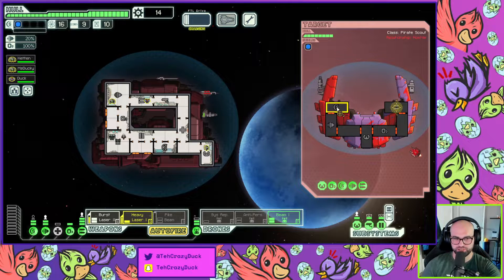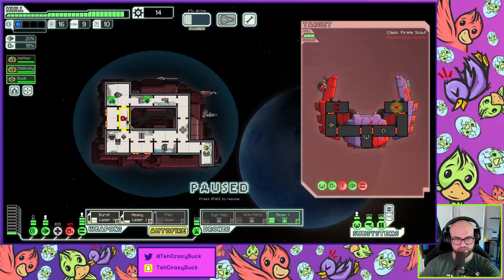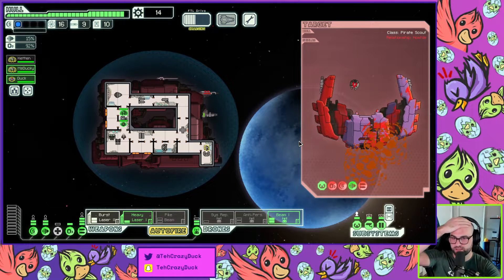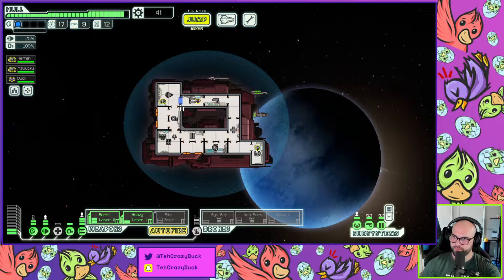Let's go up here — now we can open up this beam drone. As long as it doesn't get destroyed, which I don't think it can, that's gonna do a lot of damage. So once we take the shield out — check this out, ready — dodge! Now the beam drone wrecks face. We don't need the system repair drone, we have two crew members.